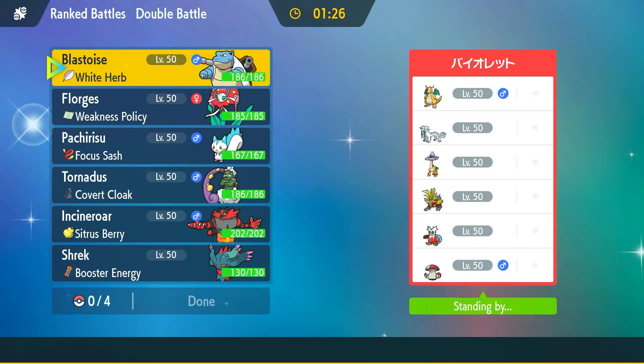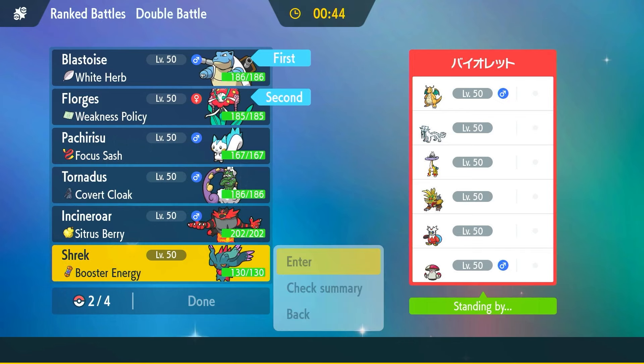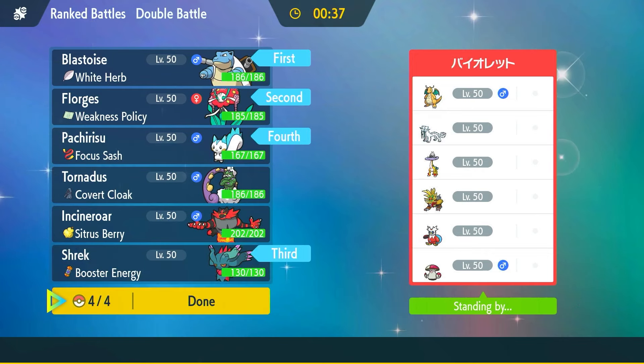GGs. Now we've got Chien-Pao, Dragonite, Raging Bolt, Gouging Fire, Bundle, and Amoonguss. What looks like my best lead? I don't love the Chien-Pao Dragonite lead, but honestly Florges looks pretty strong here — not much can damage Florges. So I'm going to lead Florges and Blastoise and I think we can get the strat off immediately. In the back: Flutter Mane for sure, and Pachirishu — redirection is pretty good here, and if we get a chance to activate the Weakness Policy that'd be great.